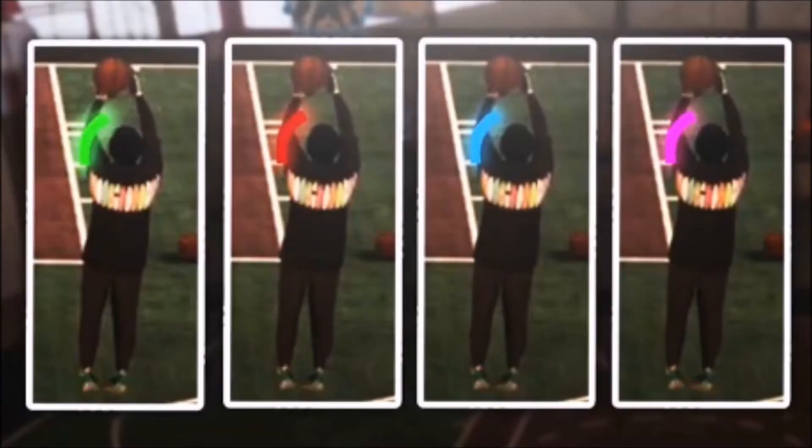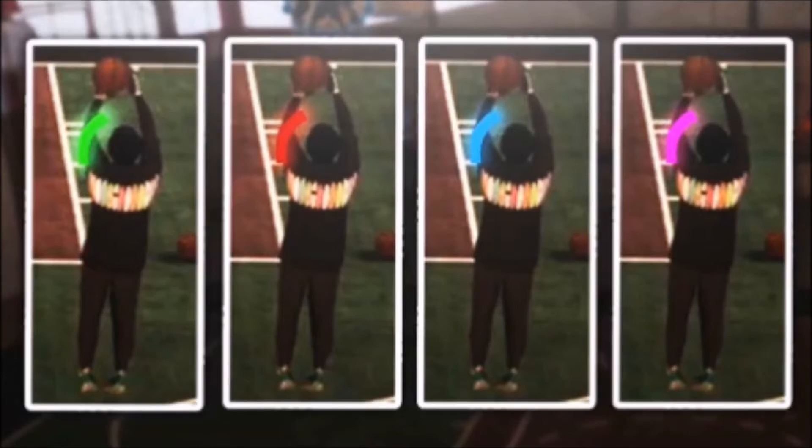Number four: you can change your shot meter color — green, red, blue, or purple. Number five: when you get a green release it will always be green — excellent release — you cannot change the color of that no matter what, it's always gonna be green. Number six: you can change the color of your white release, like when your bar fills up white, you can change that to green, red, blue, or purple.